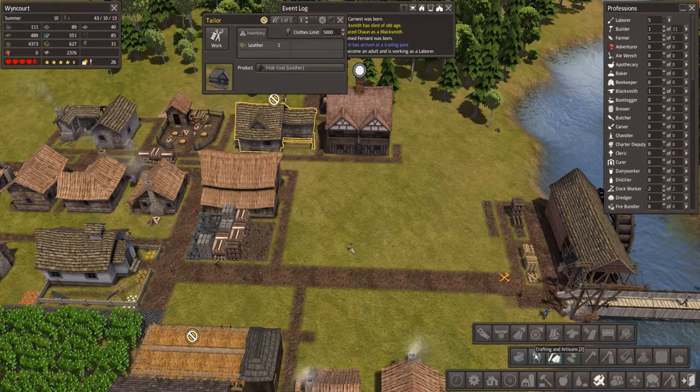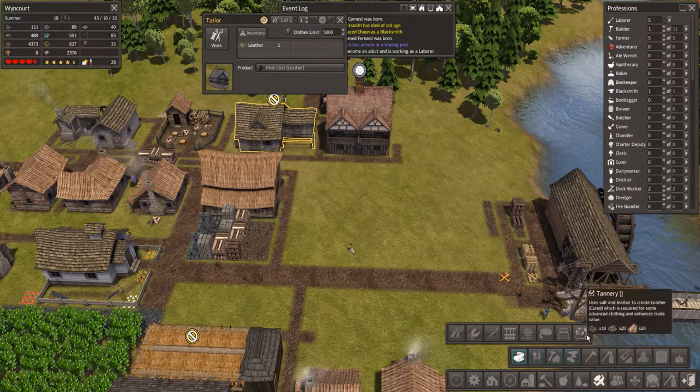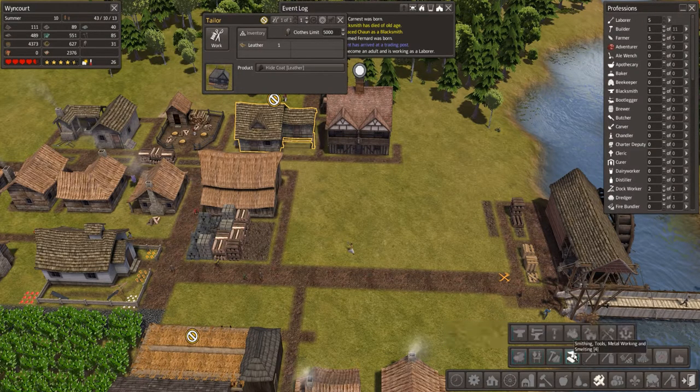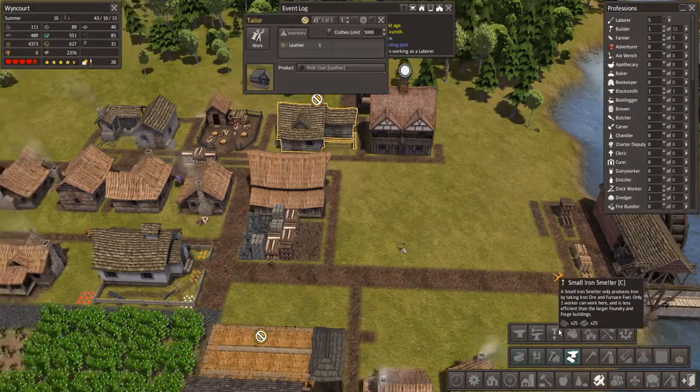I don't know which one it is. I can't find it anywhere. Say for example to upgrade this — when I hover over it, it says 40 stone, 40 iron, 30 lumber, and then two of something — and that's what I want to build but I don't know how. I'm fairly sure somebody told me in the comments but I can't find it. If anybody could tell me where it is I'd be very grateful.